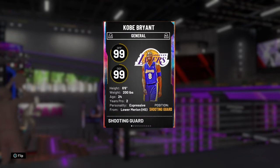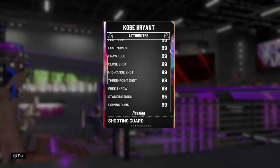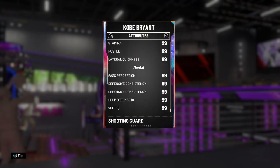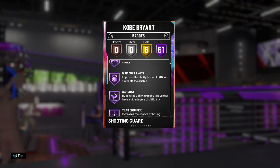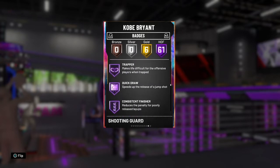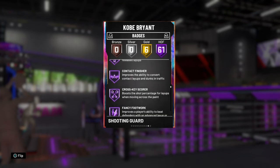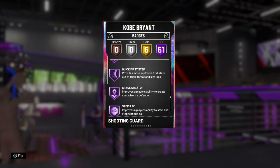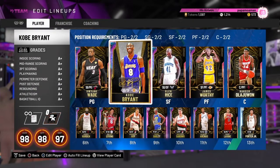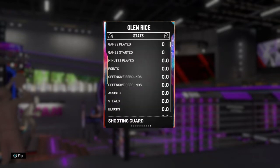Next up is Kobe Bryant, six foot six two-guard from the GOAT collection. He's got a diamond contract and he's similar to Dwayne Wade — he doesn't really have anything wrong with his stats or badges. His release is strange sometimes because it does have a bit of a loading animation, but it's not too bad and you can adjust to it. He's in my main squad as well.